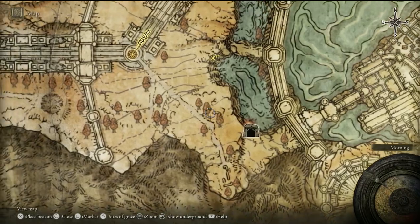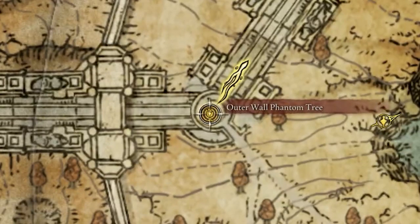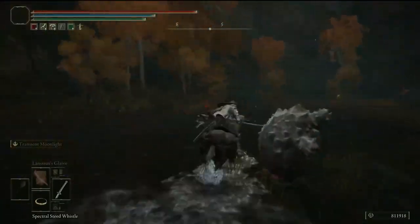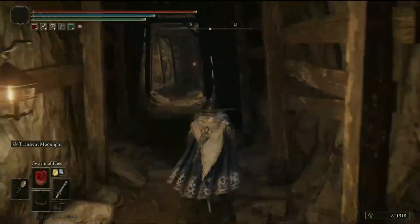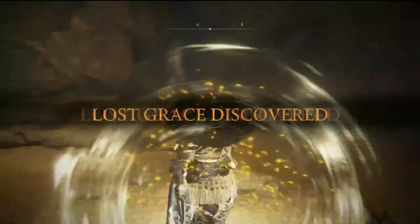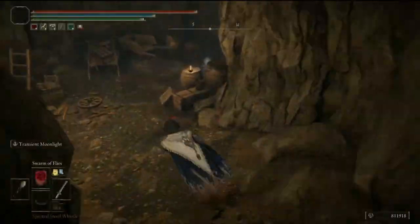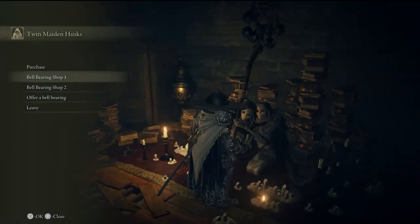Next, we have to head to the Sealed Tunnel, which is directly east of the Outer Wall Phantom Tree. If you go directly east, you'll run into this ledge right here. Just follow the path on screen and it will take you to the tunnel. Once in the tunnel, break this fake wall right here and then hug the right wall. There will be a chest, and in the chest will be bell bearing number 2. Take this to the old ladies.